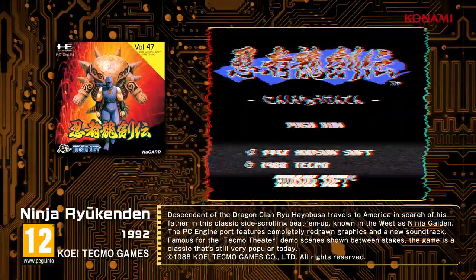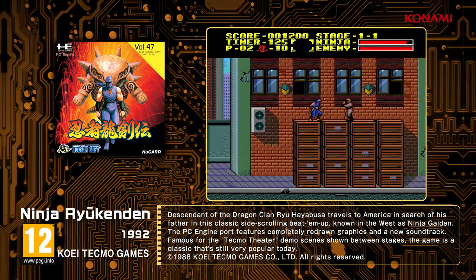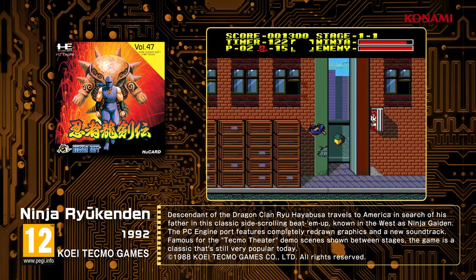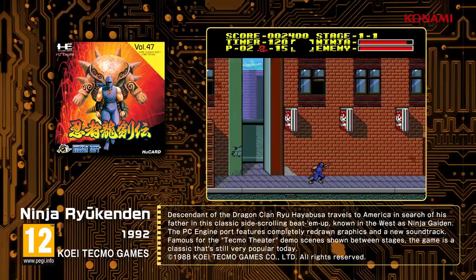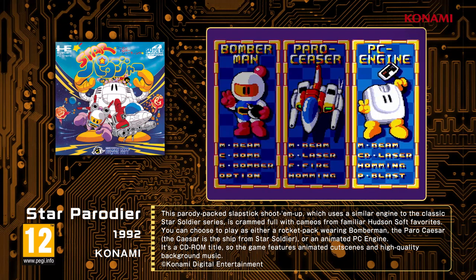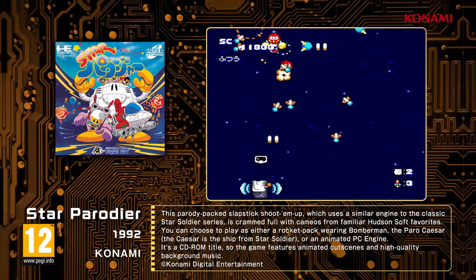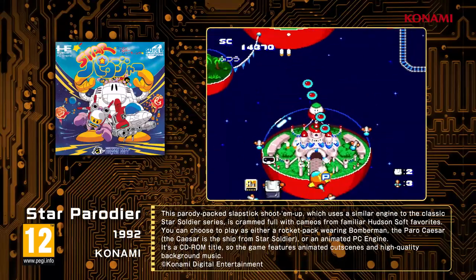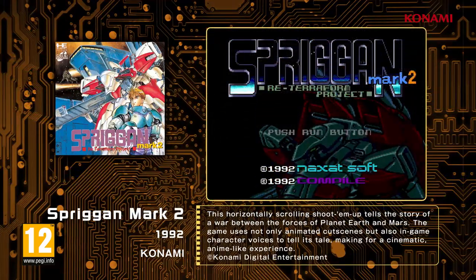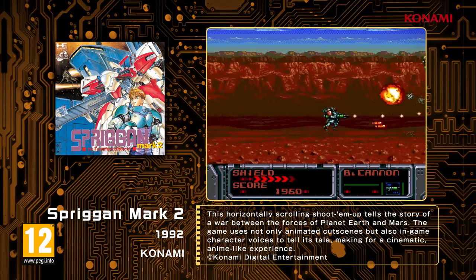Ninja Ryukenden, a side-scrolling action game known as Ninja Gaiden in the U.S., where Ryu Hayabusa — a descendant of the Dragon Clan — journeys to the United States to avenge his father's murder. Star Parodier, this parody-packed slapstick shooter game is Hudson's take on the masterpiece Star Soldier. Spriggan Mark II, a side-scrolling shoot-'em-up that depicts the battle between Earth and Mars.